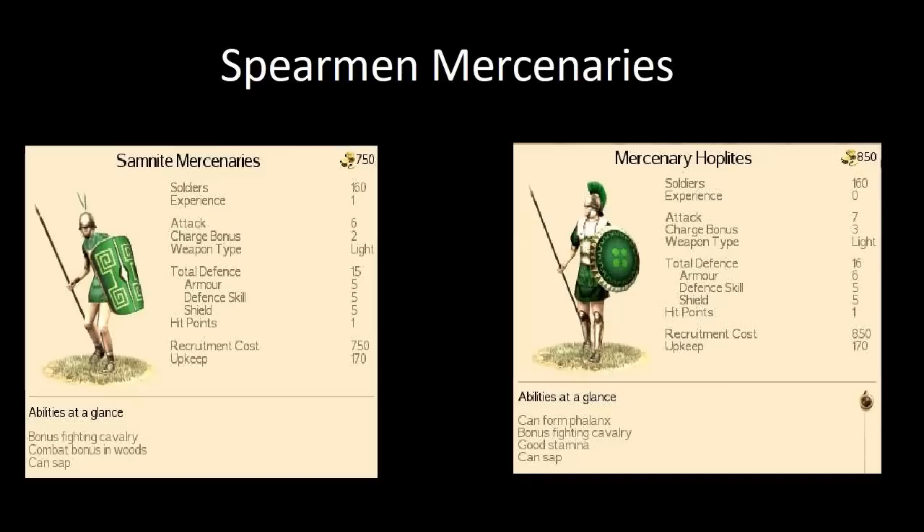Attack of 6 isn't amazing, but this is a defensive unit so they don't need a huge punch. Their abilities include a bonus fighting cavalry like most spearmen, combat bonus in woods, and can sap. The crucial difference between Samnite Mercenaries and Mercenary Hoplites is that Samnite Mercenaries cannot form a phalanx, which makes them inferior — but it doesn't mean they're terrible by any means.